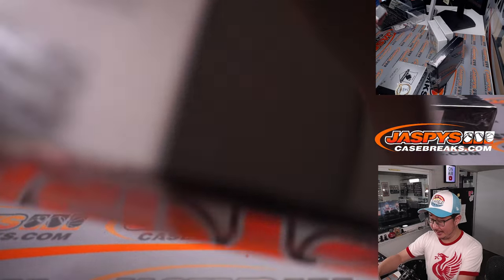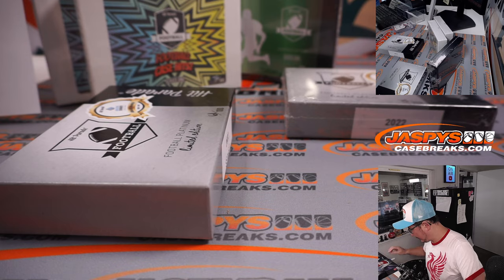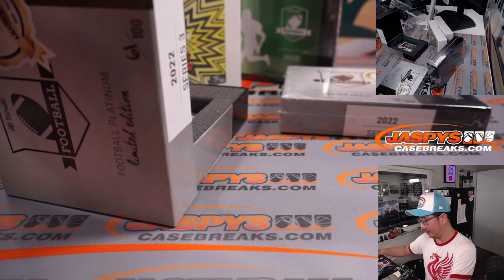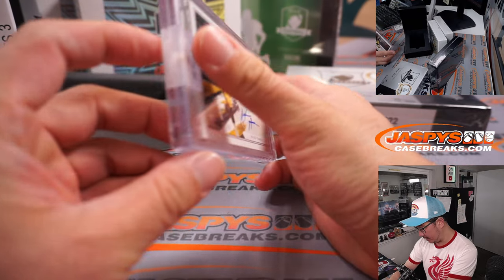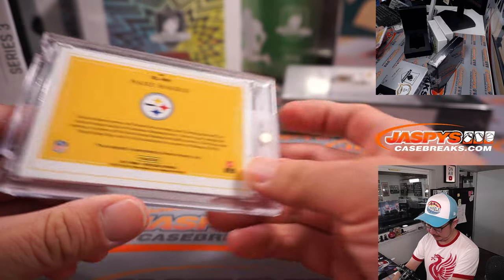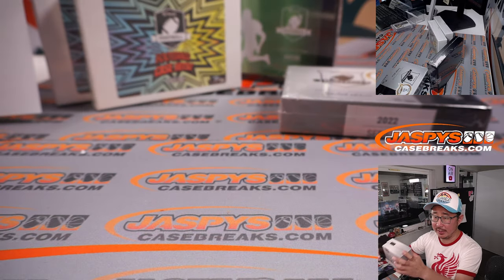Do you think the Bengals can do it again? They really did improve — they knew what they needed to fix, and by all accounts they have addressed those offensive line issues, so that might help everybody. Hit Parade Football Platinum Edition, and out of here is Najee Harris, Rookie Landscape, 35 out of 99, AFC North, Ethan. Impeccable Football — really sharp. We've got Impeccable Basketball in the store if you want to get in on it at JaspisCaseBreaks.com.